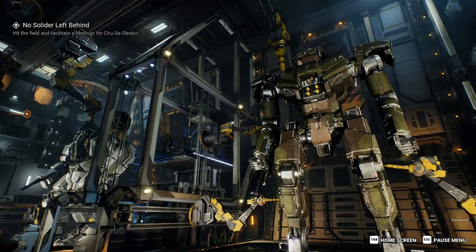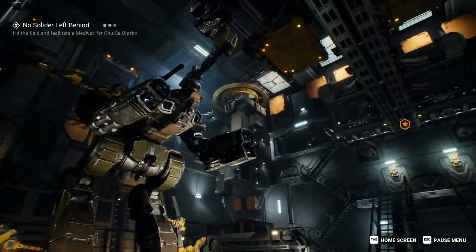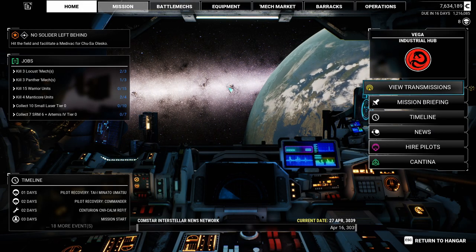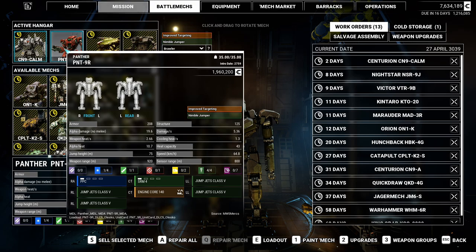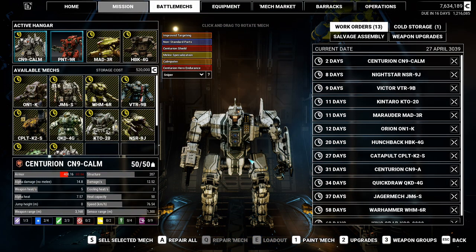Ladies, gentlemen, and you beautiful in-betweens, hello and welcome back to Mech 5 Dragon's Gambit. I'm Computer, and we're kind of hooped at the moment, if I'm honest, because only this Centurion Comm and this Panther will be ready for the next mission. And even though a PPC and an SRM-4 is a strong contender for a 35-ton mech, and the Comm is a veritable powerhouse of a mech, I don't think it's going to be enough for the next mission.